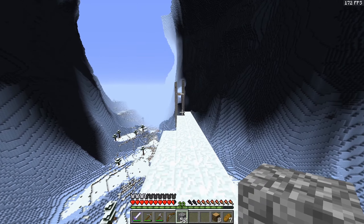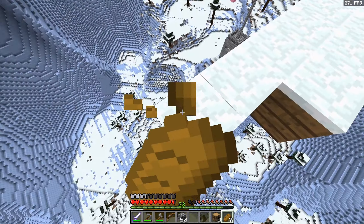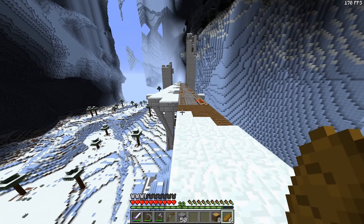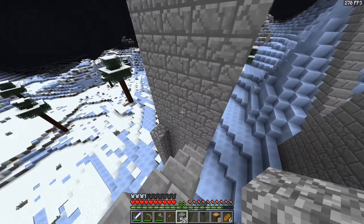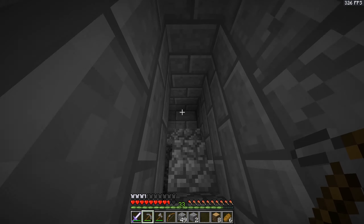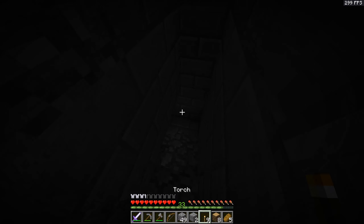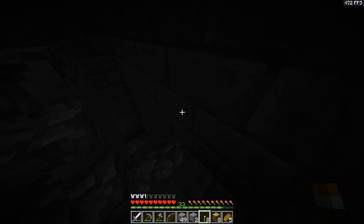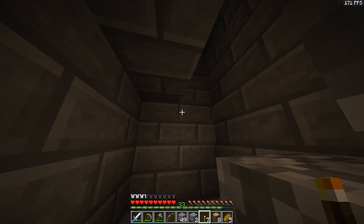This is a dead end — I really wish I had a water bucket right now. We don't have a water bucket so we really have to go all the way back. I wonder if these towers even have anything — gotta check out what's inside here. Oh, it goes down. Leaving some torches — I don't know how well you guys can see. There's nothing here. That was a big waste of time.